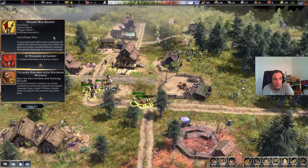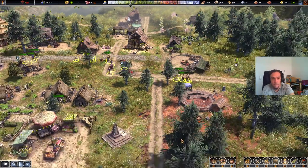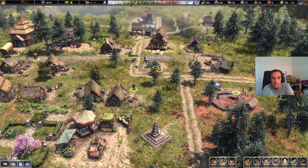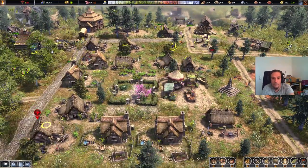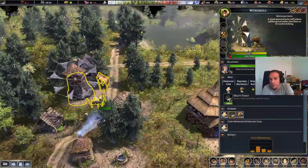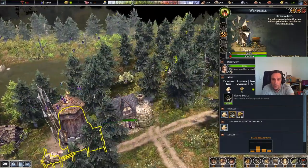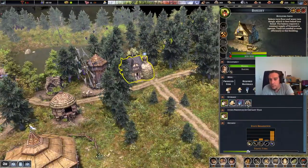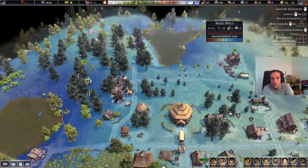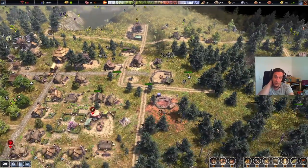A villager has been stricken by festering wounds — okay, I like the level of detail here. Oh look at that, the windmill's done! Grain is being produced. The bakery's running — oh, the bakery also requires water, that doesn't come as a big surprise. Let's give this place its own well, it should make things a lot easier.